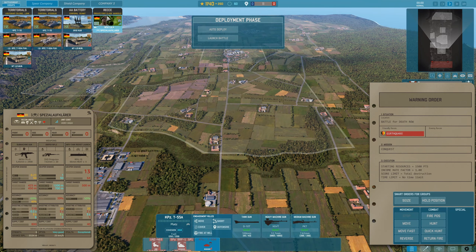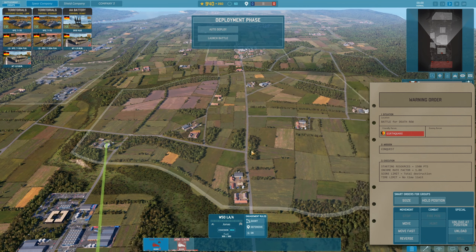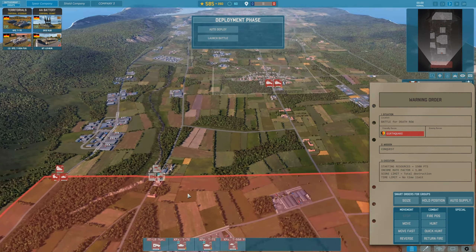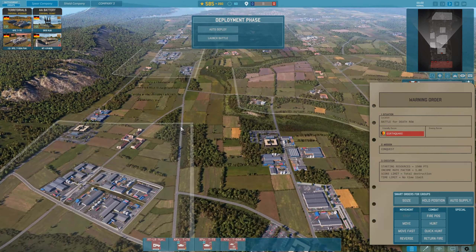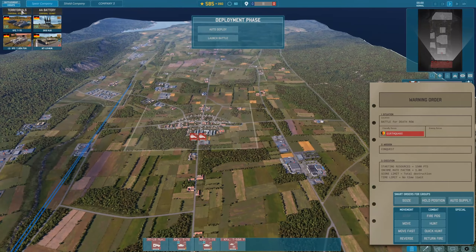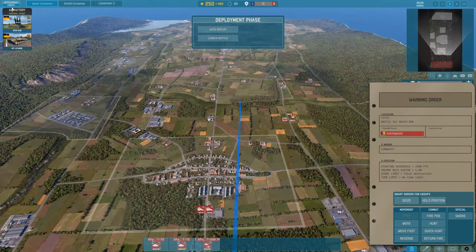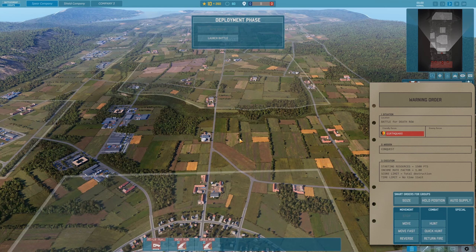We want some heavy armor and recon in the middle, so let's get our Recky squads in — dissolve them and move one to this building, the other into this bush. Now our tank force: one group to the left, which already includes a command, two T-72s, and a supply truck — fast move them up. Our second Territorial Platoon goes to the middle to hold in the forest. We have 250 points left and haven't bought our AA yet, no problem — two Cubs with a supply truck are already heading towards the middle.